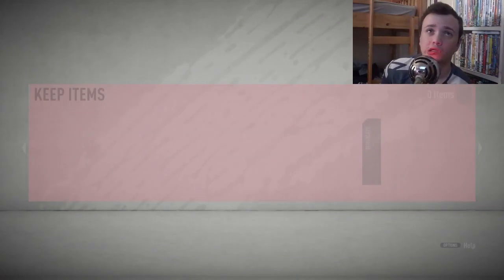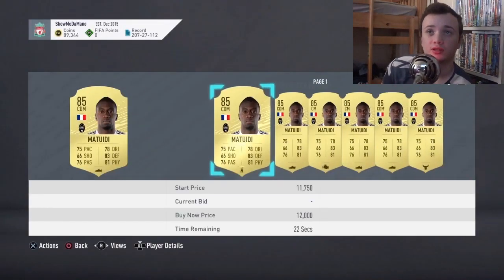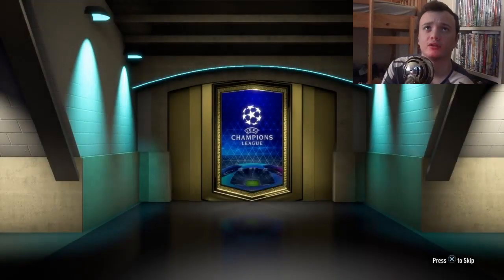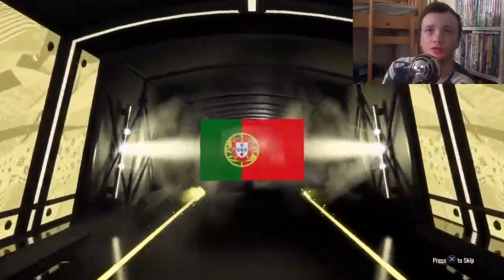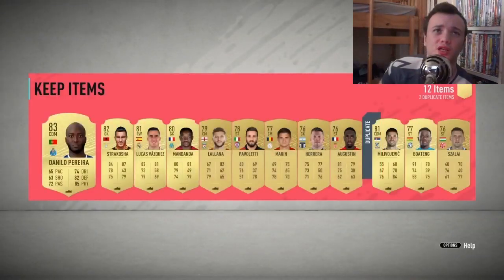Mtweeedy — I'll take it 100%, hope he's tradeable. He is tradeable and I got Willian in that pack! Mtweeedy, he's going for about an easy 10k, not bad. This is another board — it's not a walkout just a board unfortunately. Portuguese — Carvalho? No, it's Pereira.